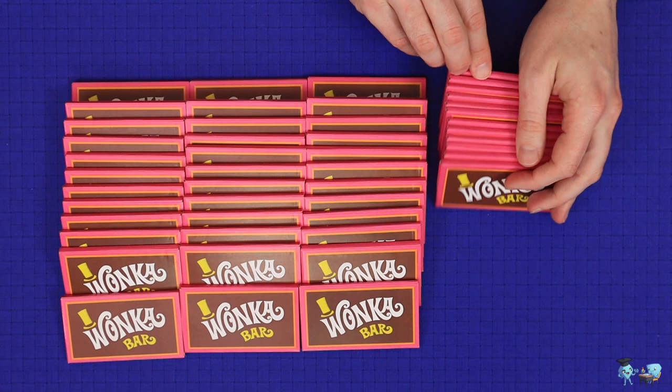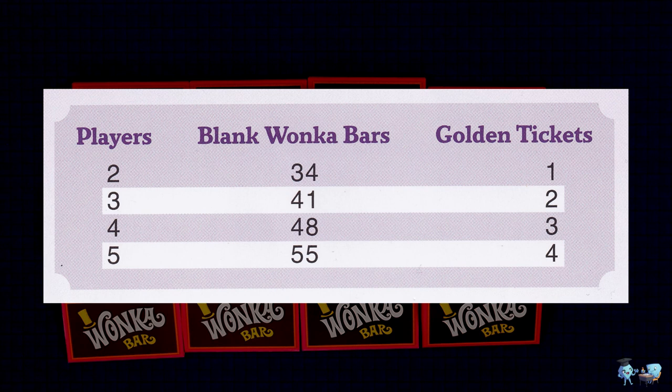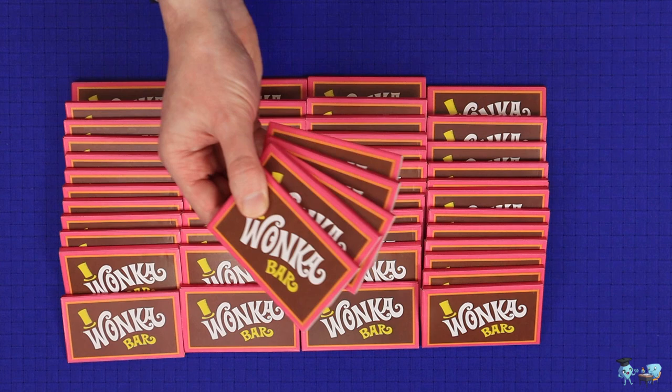Then shuffle the winning bars in with all of the others, making stacks accessible to everyone. You won't use every Wonka bar which comes with the game. Your total supply should be 34 in a 2 player game, 41 in a 3 player game, 48 in a 4 player game, and 55 in a 5 player game. Even at 5 players, you should have 5 left over.